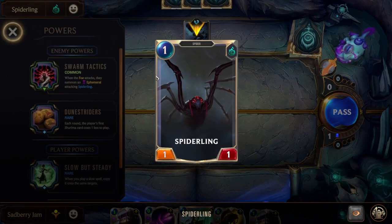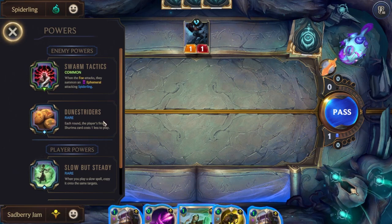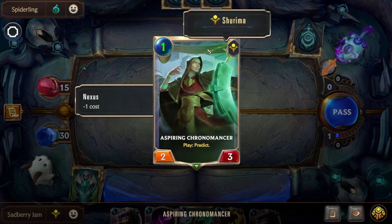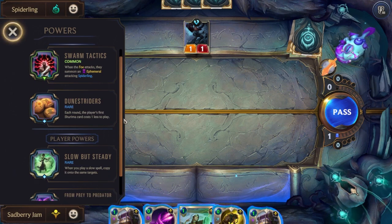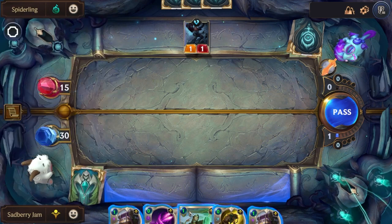Ephemeral essentially means that it only lasts one round — if you attack with it, it dies; if you don't attack with it, it still dies. He also has: each round, the player's first Shurima card costs one less to play, which is very good for us because our entire deck is Shurima. And we have our two abilities. We have the slow but steady which we picked at the start, and every champion also has their own passive ability that's constantly available. For Kaisa, we have From Prey to Predator — round start, if I have the attack token, my strongest ally gets a random positive keyword.